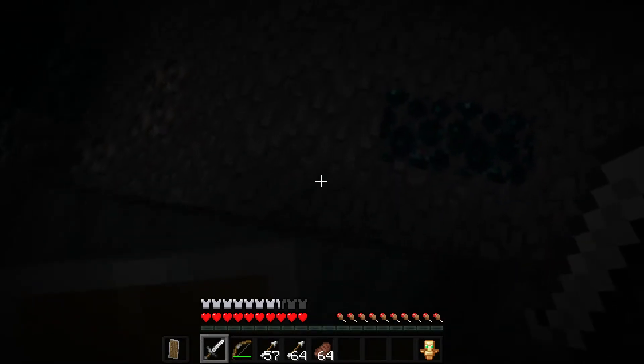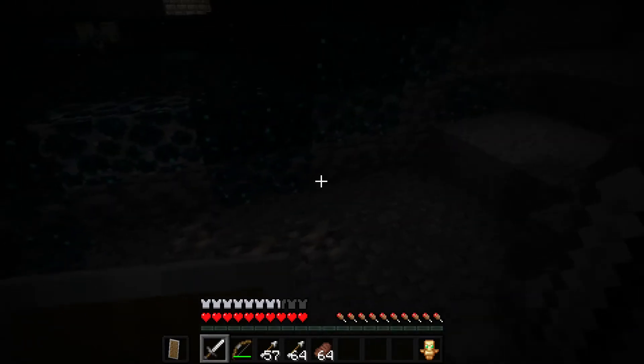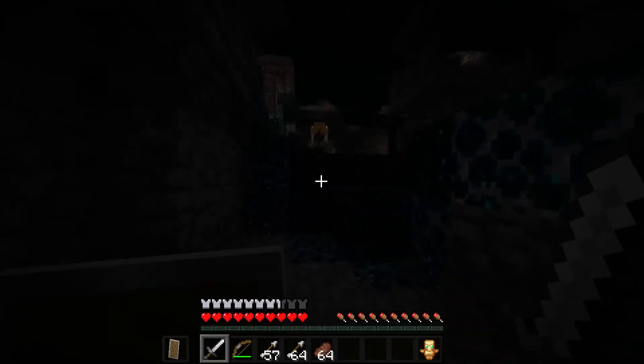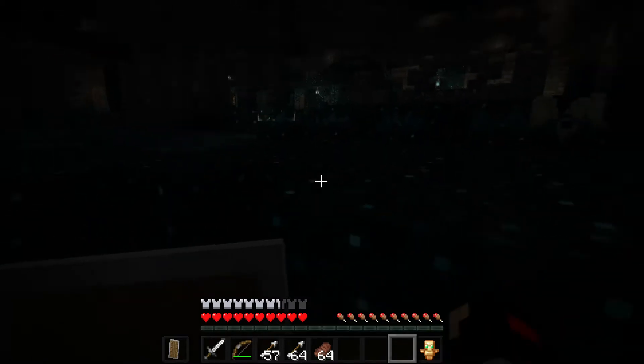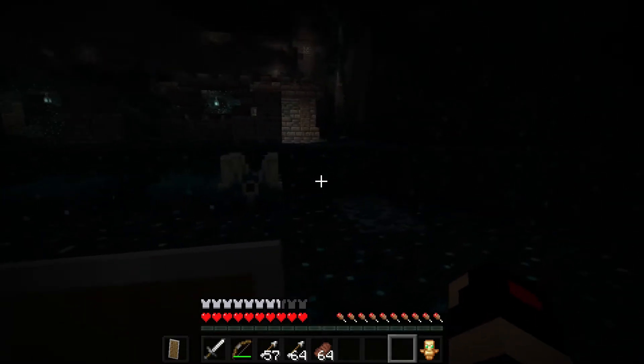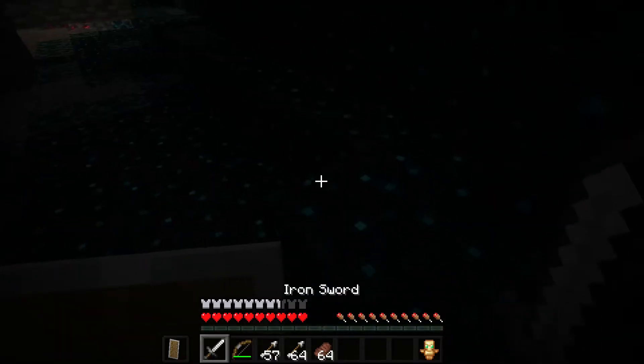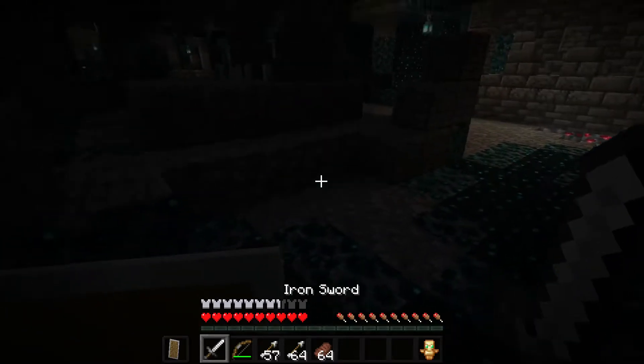I'm probably gonna have to check the change logs at the end of this. I could try to kill the warden — I know they did a few things in a snapshot where you can't really go for it. I think it's like four blocks — it can still hit you, but five blocks above it you won't be able to. The problem is I can only get it with my bow and these aren't enchanted, so I can't even hit it.